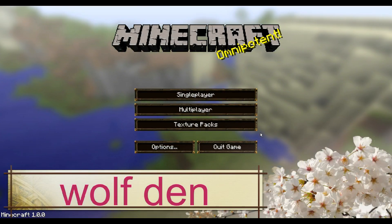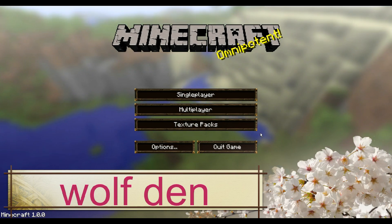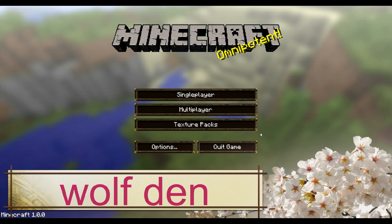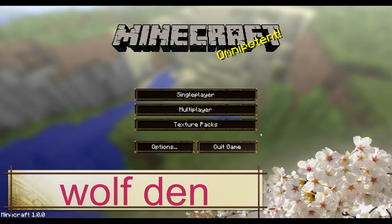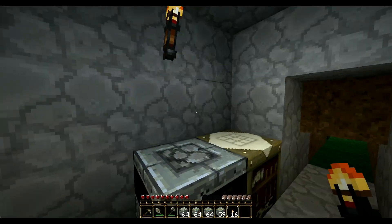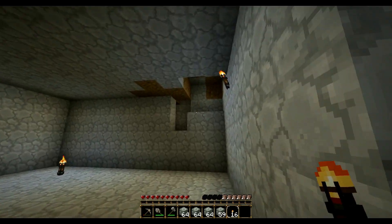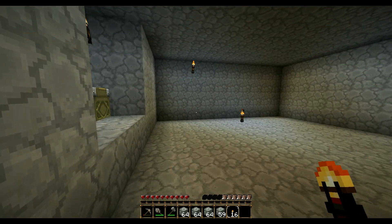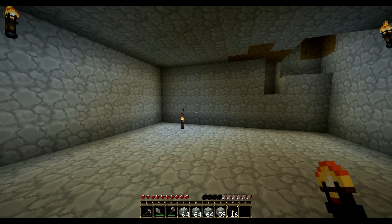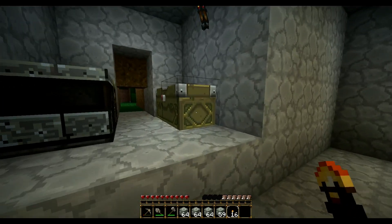Good morning Minecraft and welcome to the Wolf Den. In this episode I'm going to be working on digging a basement, which may eventually become a storage room. I also need to plan out where to start digging my mine. I got a basic room kind of carved out — found some coal here in the corner, and I think this is about the right size and proportions for what I wanted: a basic home with some living areas so I can get started.